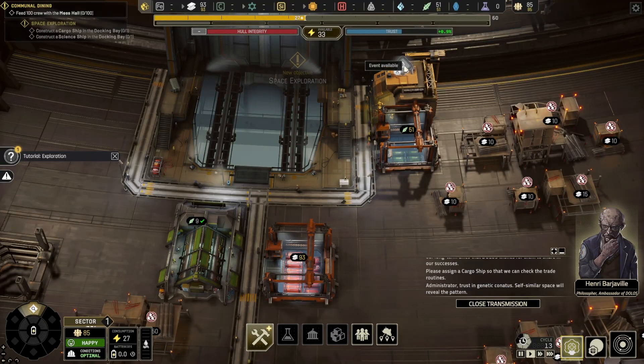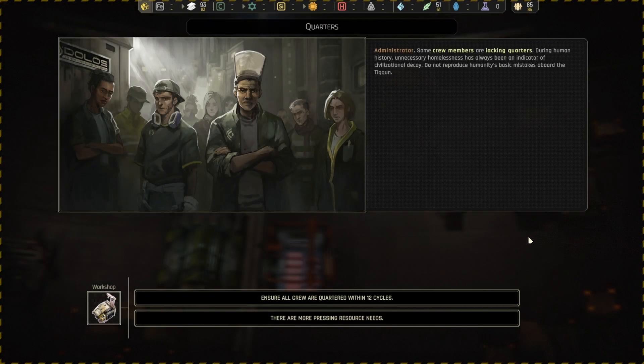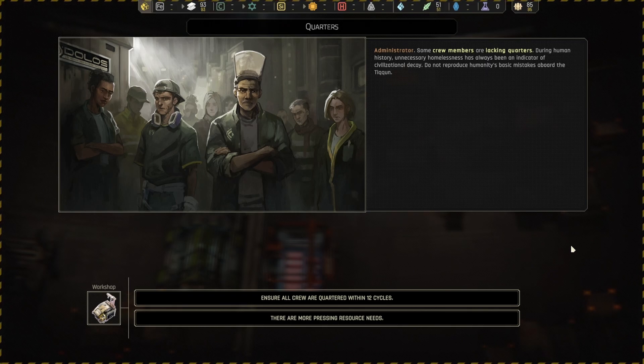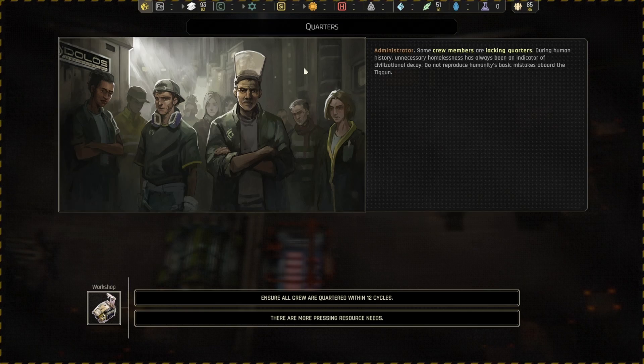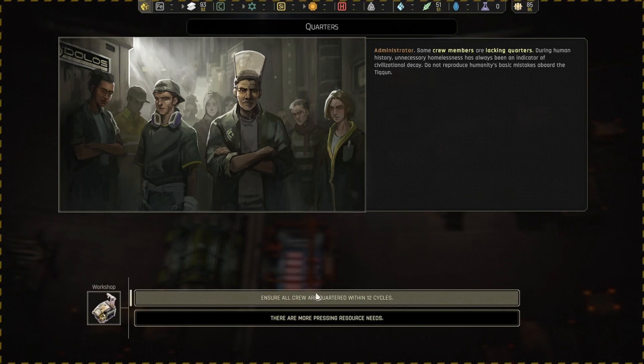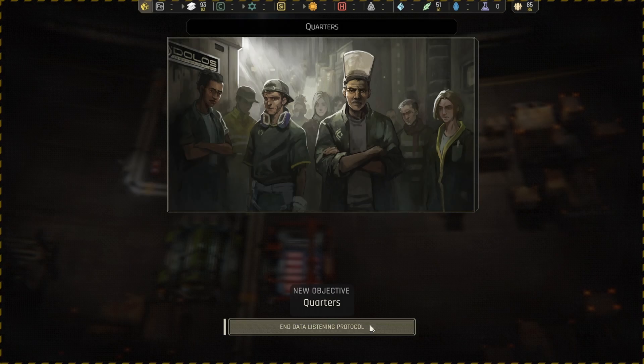There are elements in the game — both from your science ship exploring planets and requests from inside your station — that give you decisions to make. One interesting choice by the developers is that you can't click out of that decision screen to gather information to help you decide. You're forced right then and there to maybe commit to building a certain building inside your space station, or decide whether to send one crew member or all your crew to explore something on an alien planet.